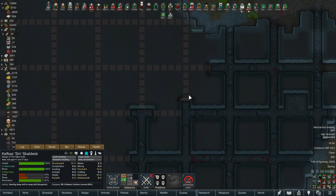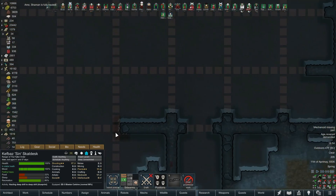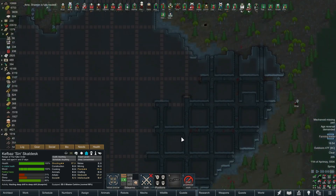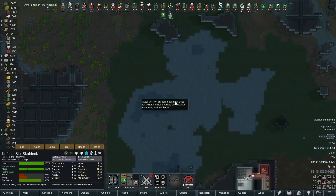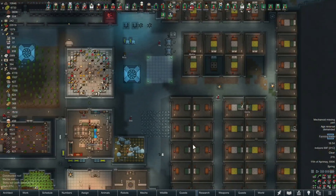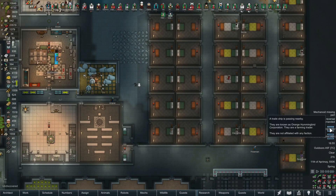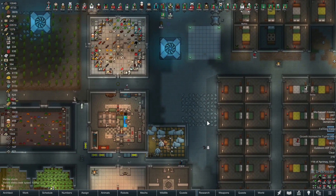Our strip mining operation has turned up some good steel deposits in two locations, so I'm really happy about that. Turns out we're not as low on steel as I thought - we're actually getting caught up. The turrets are all finished, which is awesome. The heaters for each room are installed and ready to go. Oh, and we've got a growth moment - not to mention a trade ship!